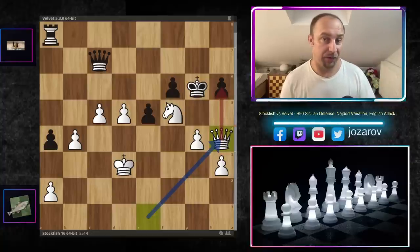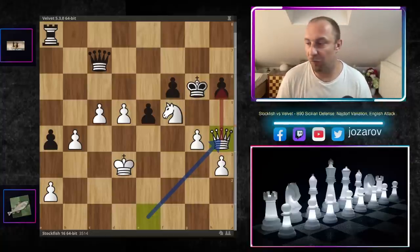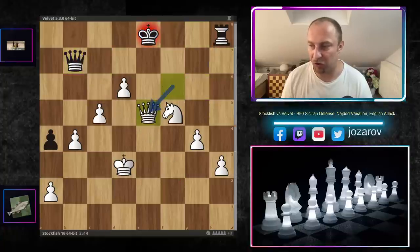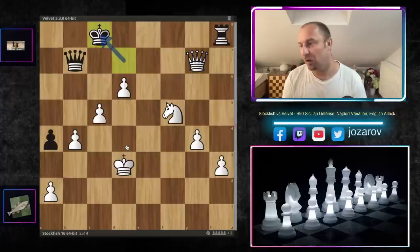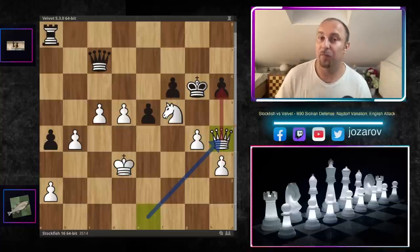Now there are three connected passed pawns storming on the queenside — basically unstoppable. Kg6 was played, Qh4, and in this position the Velvet engine resigned. The h6 pawn is under fire; you have to protect it, then after a couple of checks with d6, the queen gets to b7 trying perpetuals — but it doesn't work. After Qg7 it's completely lost: Kc6 leads to Nd4 winning, Kc8 and white picks up the piece. Game over.